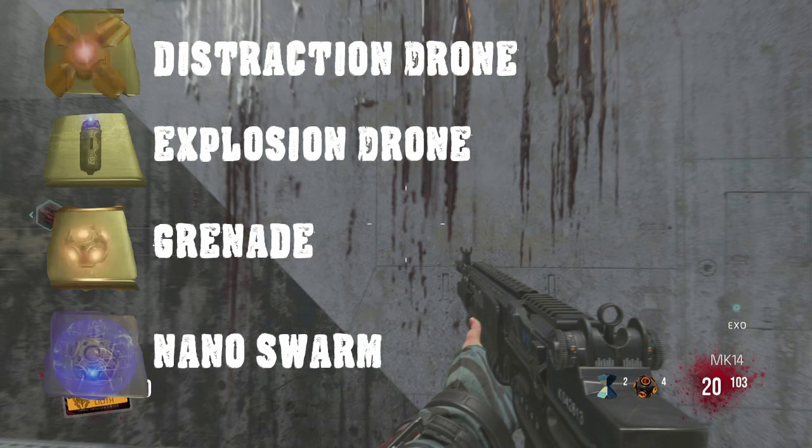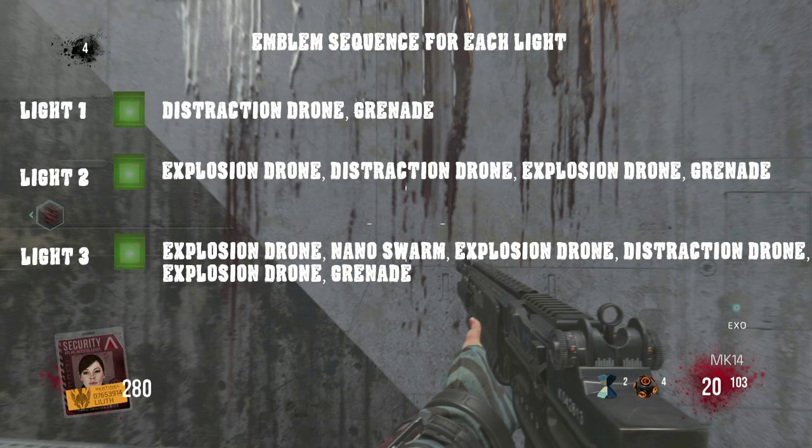Here is a list of grenade emblems that cycle through the machine, and here is a list of grenade sequences that must fall through the Plinko machine. Keep in mind they have to fall through in the order that you see them on the screen. For example, the sequence for light one is a distraction grenade then a regular grenade. If done correctly, light one will turn green.